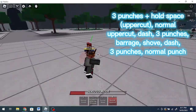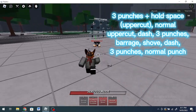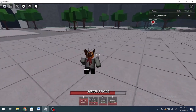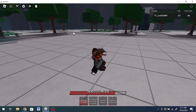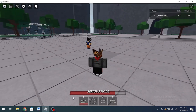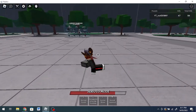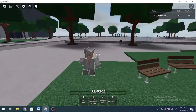Okay, I'll do this again slowly. We have four moves here and a Serious Mode — you won't be needing Serious Mode for the combo, that's just to end someone's life. The normal moves are: normal punch, normal shove, and normal uppercut. This is the uppercut and this is a normal upper.